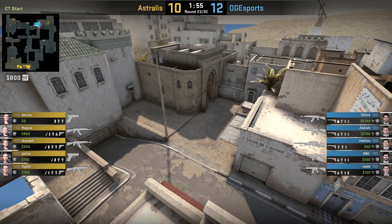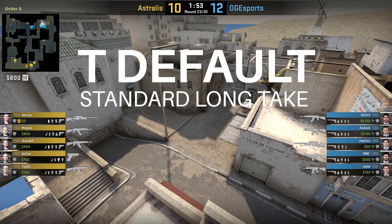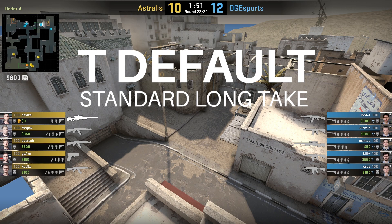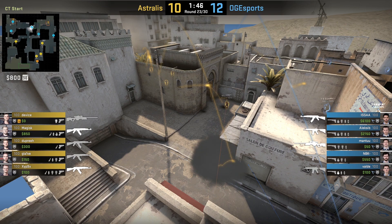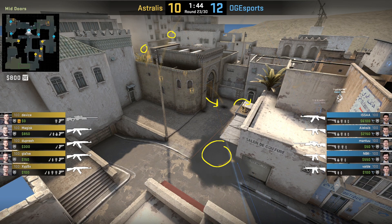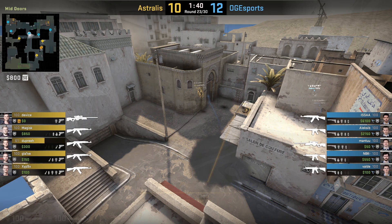The first thing we'll look at is a terrorist long default, and we'll be looking at Astralis' round versus OG. On this take of long control, we can see that Astralis put down a corner smoke and then on these flashes over the long doors, Magisk explodes himself out and gains some ground, eventually playing behind the blue bin and waiting for his teammates to catch up.